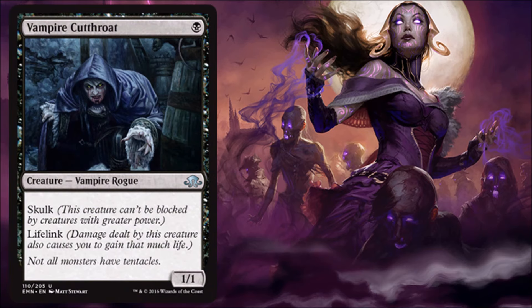Vampire Cutthroat — I like these in limited. These little Skulk Lifelink creatures actually do a lot more work than you think. Even if you get across with them like three times, it's a six-point life swing. It only costs one mana, and it's a vampire, so that will matter with some other vampire tricks too.